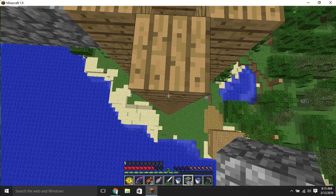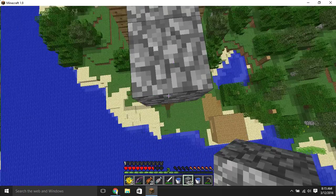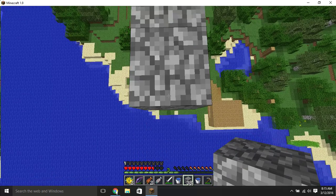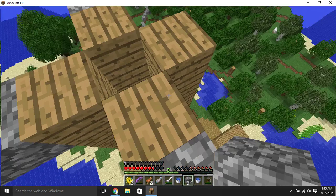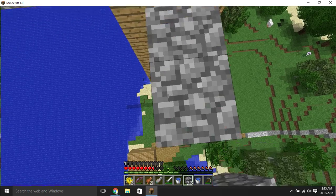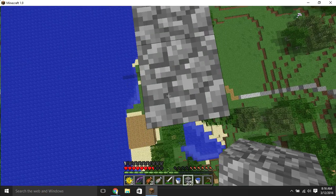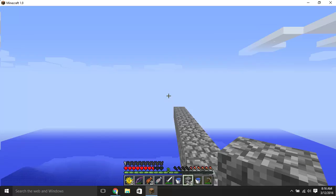Then we'll do this on the other side. 1, 2, 3, 4, 5, 6, 7, 8, 9, 10. 1, 2, 3, 4, 5, 6, 7, 8, 9, 10. And now it should look something like this.